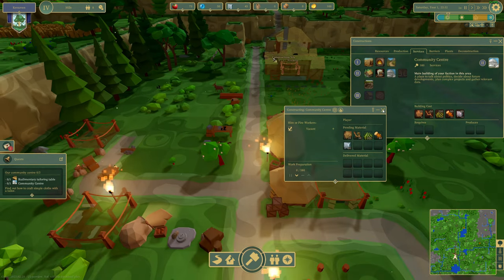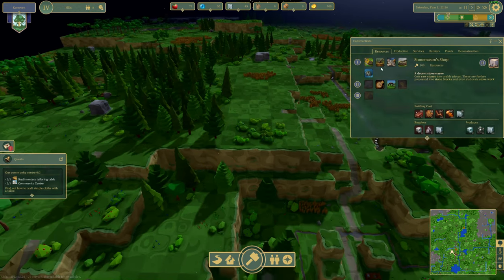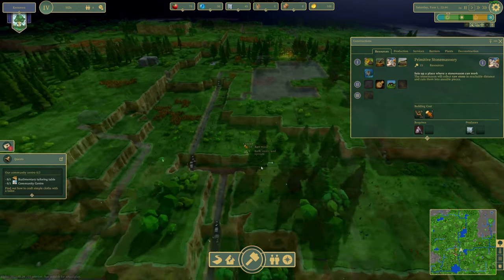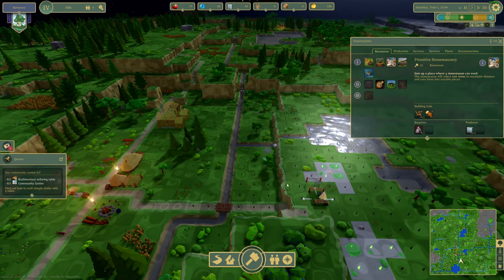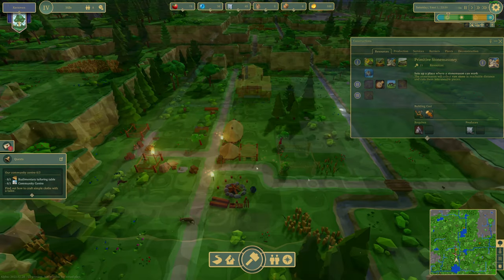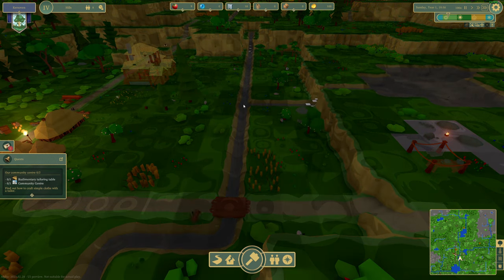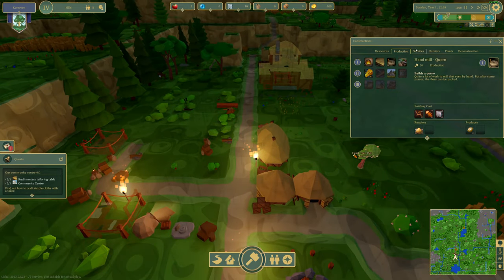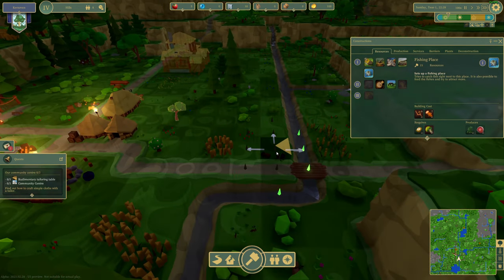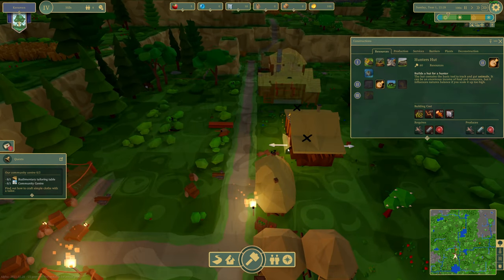I'm going to place the community center over here because it's just so big — it takes a lot of resources, 80-something stone. I think we're going to have to place another stone cutter since there's not a lot of easily accessed stone. Oh, right here — we'll place them over there. We're going to build ourselves a fishing place right here and a hunter's hut right here.